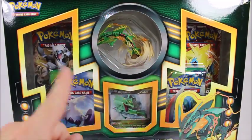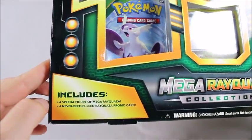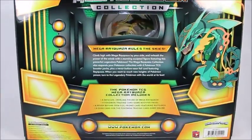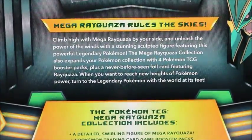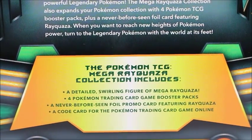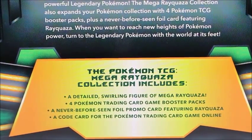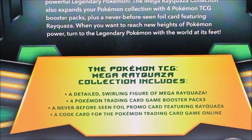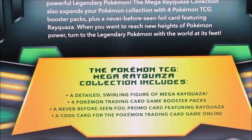It comes with a little figure and four packs and a never-before-seen promo card. Here's everything it comes with: a detailed swirling figure of Mega Rayquaza, four Pokemon Trading Card Game booster packs, a never-before-seen foil promo card featuring Rayquaza, and a code card for the Pokemon Trading Card Game Online.